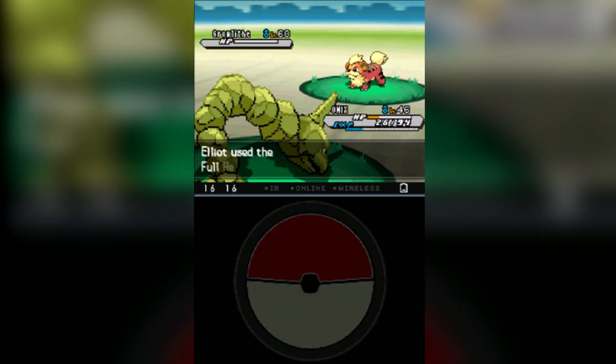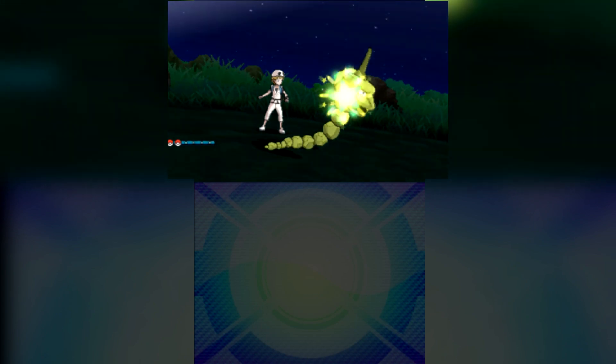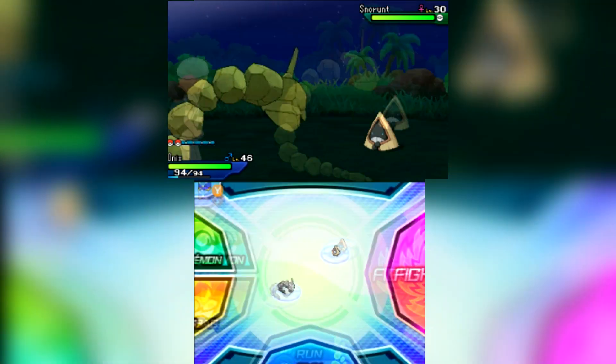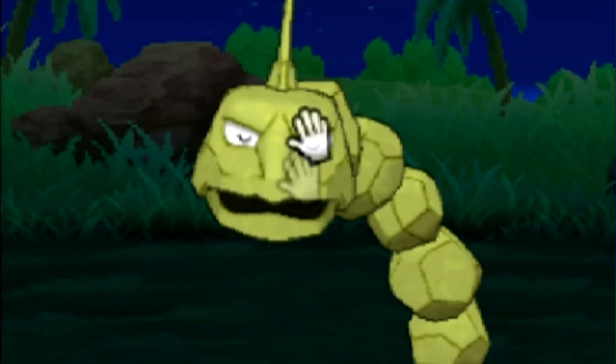We have one more transfer and then we're almost to Pokemon Home — this is the last hard transfer. We use the Poke Transporter system to get it into Pokemon Home, and from there put it in Pokemon Ultra Moon just to get a look at it. Here we are going into a battle against a Snorunt — that shiny animation is beautiful. We go for the super effective attack and knock it out really quick.